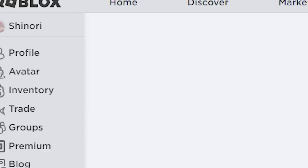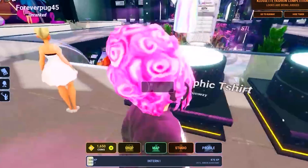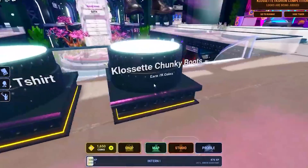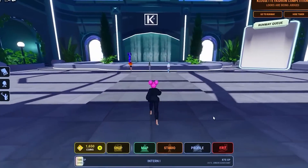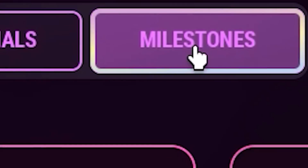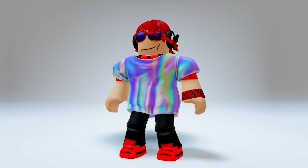Hurry and search this game — this free item is going to go away very soon, so get it while you still can. It's pretty easy to get, it just takes some time because they want you to like 100 outfits in the fashion show. This is where the fashion show is, but the models move so slow and it even takes some time for the show to start. So it takes quite a while to like 100 of these outfits — but nonetheless, this is how you get it for free.